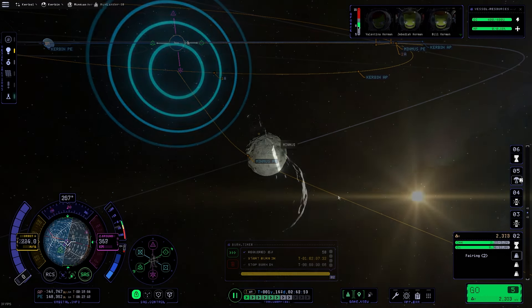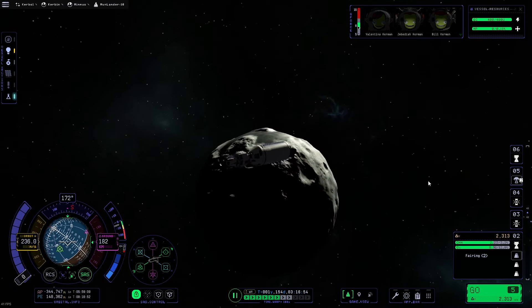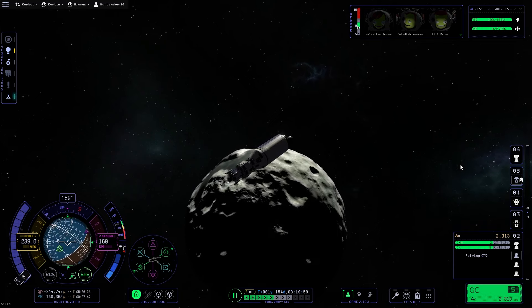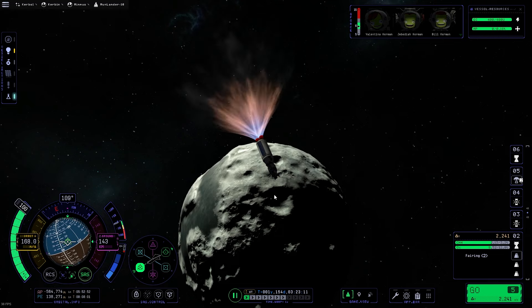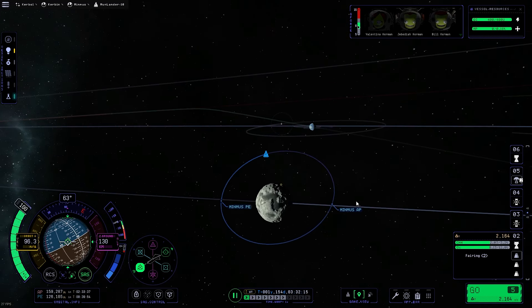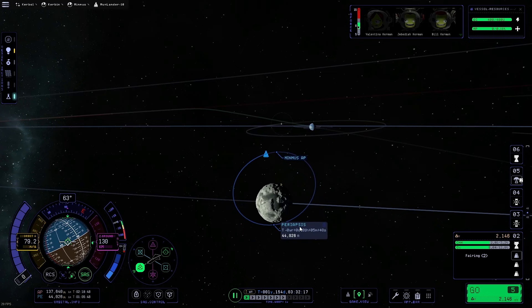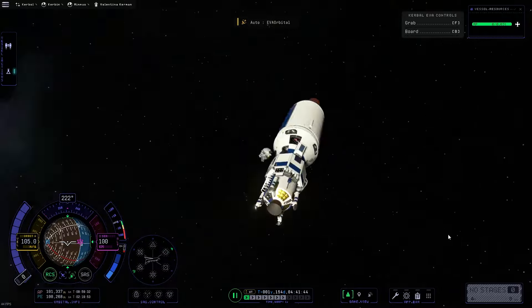I don't like coming in way over top of the moon. Here's a really nice shot as we come in from the side and do our retrograde burn to slow ourselves down. You can see right at the very top of the moon there a little yellow dot, and that is actually the place we need to go.